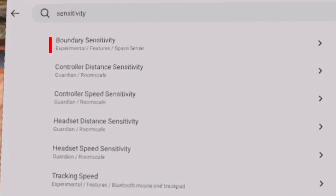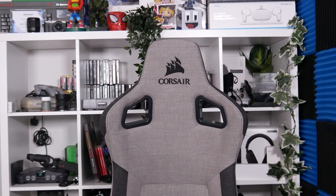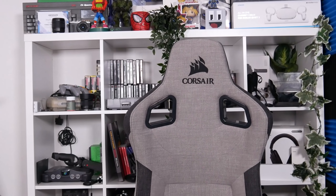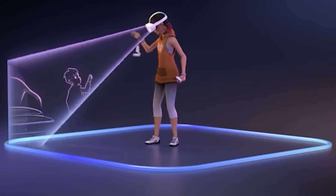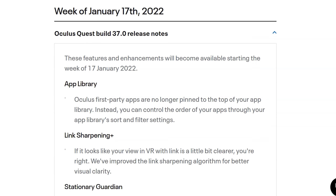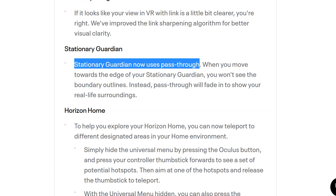There's also Space Sense sensitivity adjustments, which I would absolutely love. I personally cannot stand Space Sense — it's so distracting having pink lines flickering in and out of my view mid-game, so being able to reduce that and turn it down, I'm all for it. But at the same time, please bring back Guardian sensitivity for the stationary Guardian, because passthrough-only just seems silly and potentially dangerous, especially when that sensitivity was a feature that already existed.